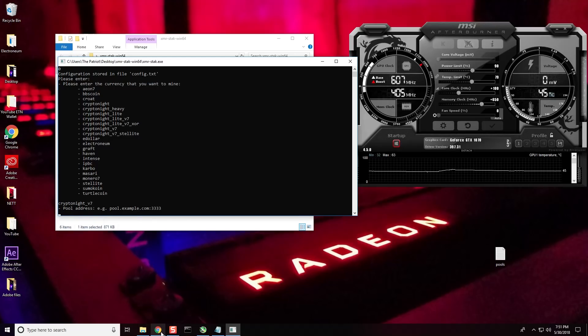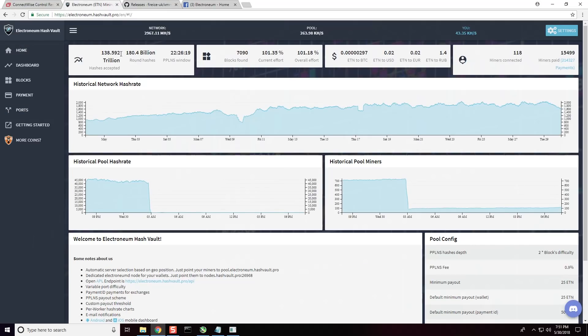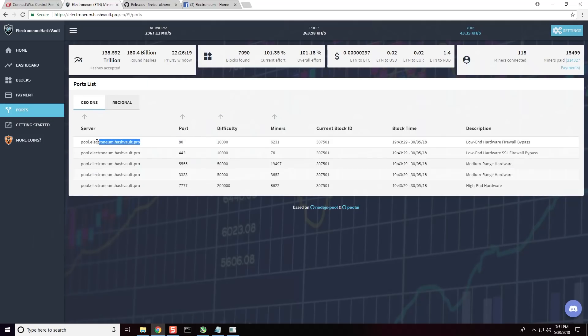Now it's going to ask for the pool address, so let's go to Hash Vault. This is the Hash Vault page for Electronium — you can see the huge drop-off after they killed the ASICs at that block around 3 a.m. We're going to go to ports. The address is pool.electronium.hashvault.pro, and for my particular miner, because of the limited hardware on this recording machine, I'm going to go ahead and pick port 3333.